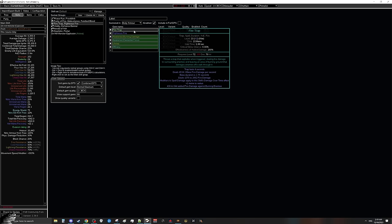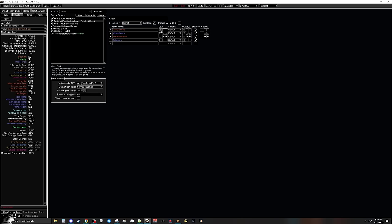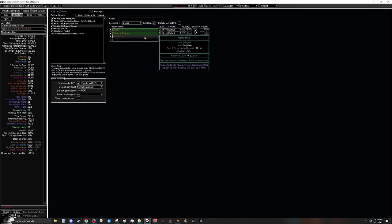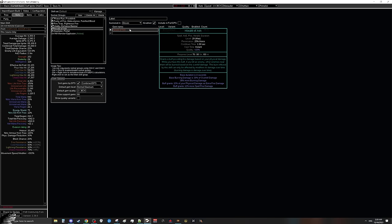In our helmet we're running purity of fire — it has to be level 21 to hit the breakpoints at level 23 with a plus-two helmet, to get an additional maximum fire resistance out of it. We're also running malevolence and petrified blood within Enlighten to fit everything in. Then we're running vitality and defiance banner on arrogance, which reserves about 30% of our life — that's completely okay since we're always below low life. We're also adding in a herald of ash unlinked for a little bit more clear.